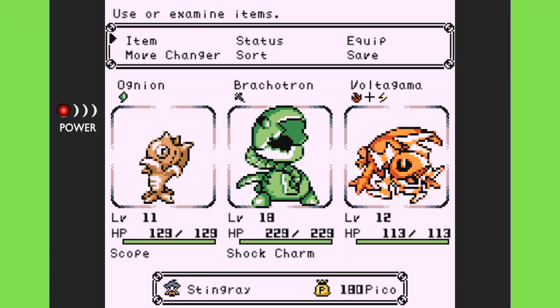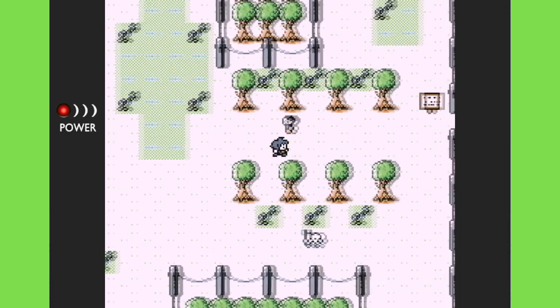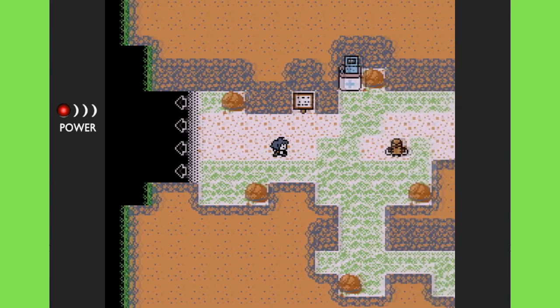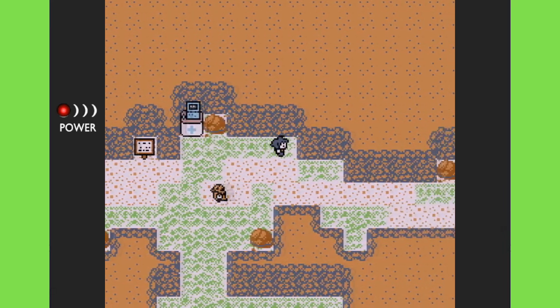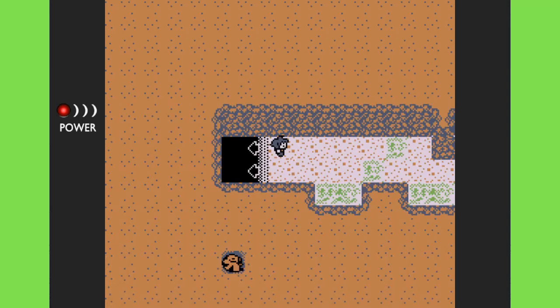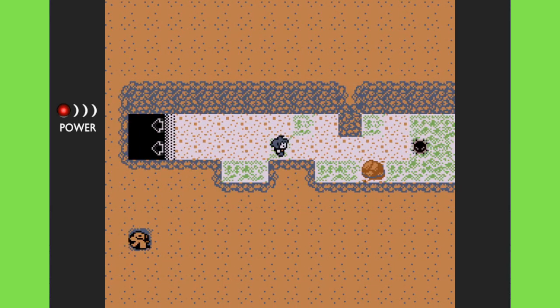Through the leveling, we got Brackatron up to level 18 and Volta Gamma up to 12. Hopefully the level 13 to 15 enemy disc creatures inside this tunnel won't be much of a difficulty. However, I have no idea if rock, stone, or earth creatures might be strong against the types I have.